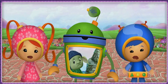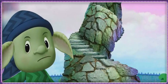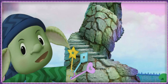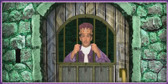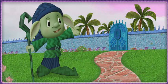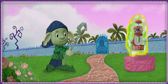Oh no, it's Zilch the Wizard. Numbers? Yuck! I can't stand numbers. There are numbers everywhere in Numberland. That's why I used these three keys to lock the King of Numbers in my crooked tower. Ha ha ha ha!